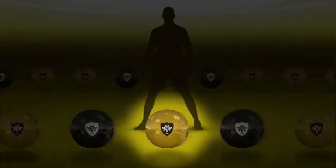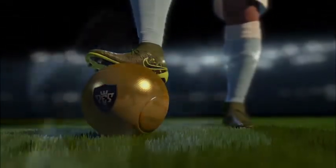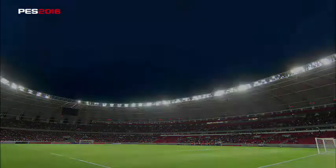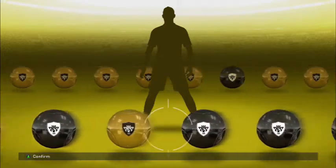Look at those black balls next to each other — I just don't know if there's a method to get more black balls, but I'm doing good right now. We're gonna end up right between two black balls and get a gold ball. He's got some nice Nike cleats — who are you? That's Medel, a CDM for Inter Milan. He's not terrible, definitely a brick wall. I used him a little bit on FIFA and he's really not that bad.